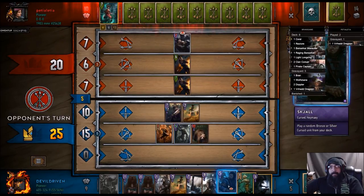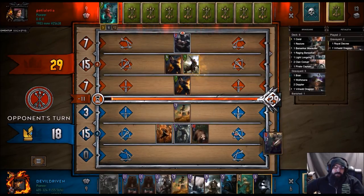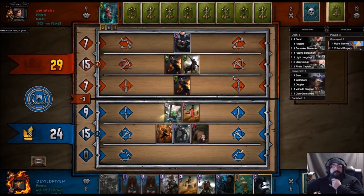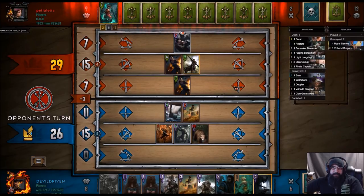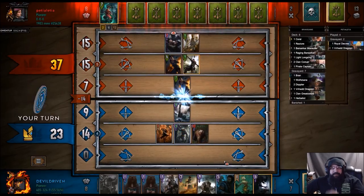This will pull either a berserker or a marauder. Ethne — ooh, that's a burn, I can't bring that back. I cannot bring that back. Let's play this, let's play this. I think next we'll play him and play the berserker here. Ouch, that kind of sucks.